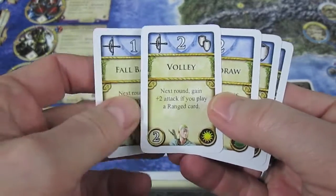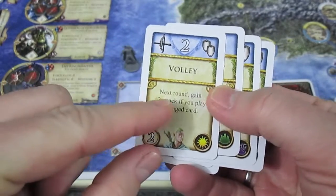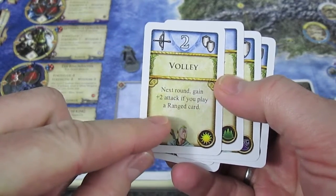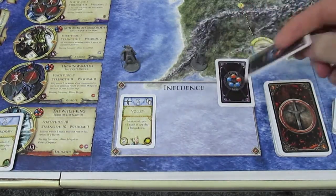He's going to start off with a Volley. It gives him 2 defense and 2 attack — next round gain +2 attack if you play a ranged card. So he's going to play a starting Volley against the Mouth of Sauron for 2 strength.